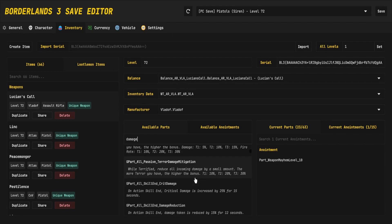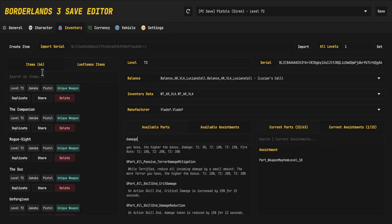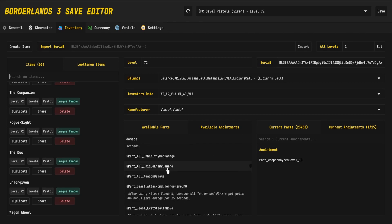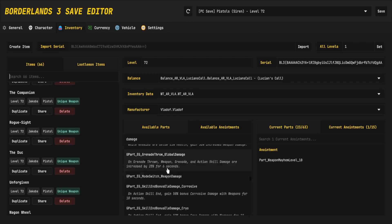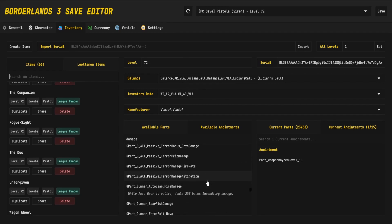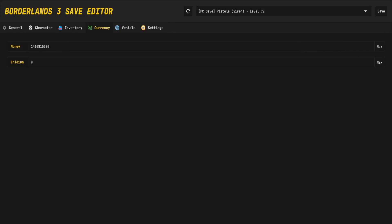There is no editor that is easier to use than this. It has codes for all of the weapons you're going to need, the easiest editing, it can duplicate, you can copy the serials, you can move the parts, you can search specifically for what you are looking for. This is the easiest editor, and if you are new to Borderlands modding, you should 100% use this editor.